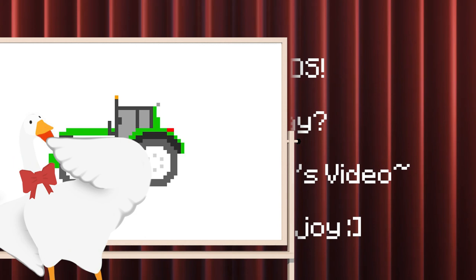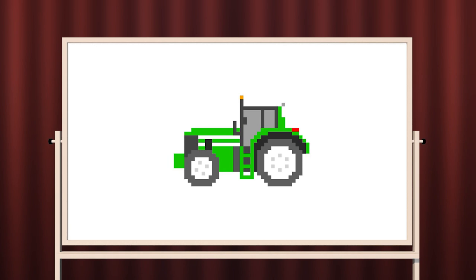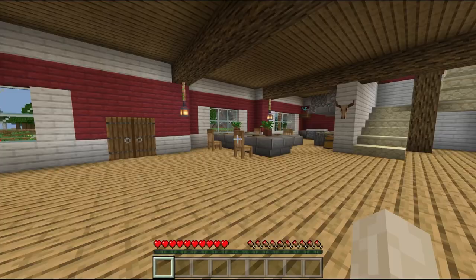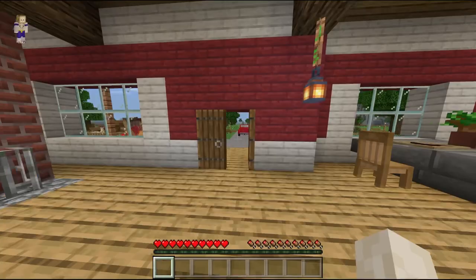Welcome to another episode of Minecraft Farm Maps. I am the Talking Potato, and today I bring you this thing. Yeah, this thing on the whiteboard is a tractor. If you see this, what does it remind you of? Well, it reminds me of Farming Simulator. And today's map is just about that. As we stand in the middle of this farmhouse, that means we have finished loading into the world of farm life.